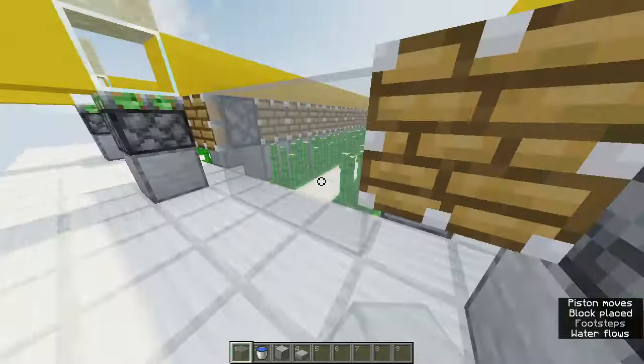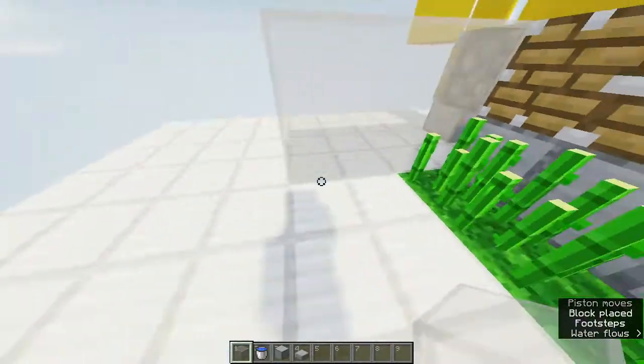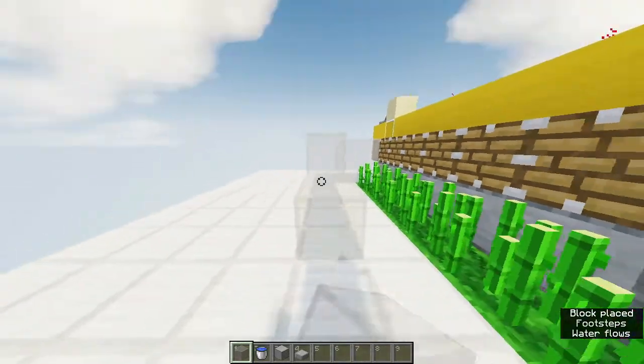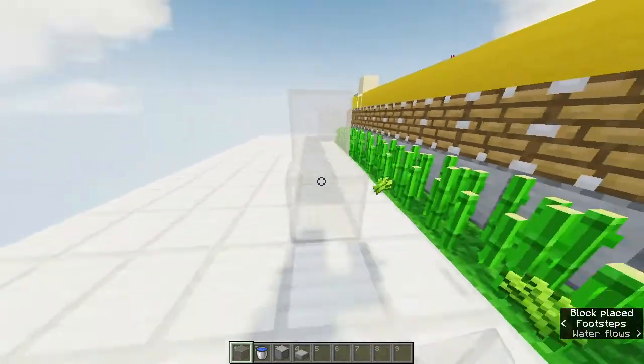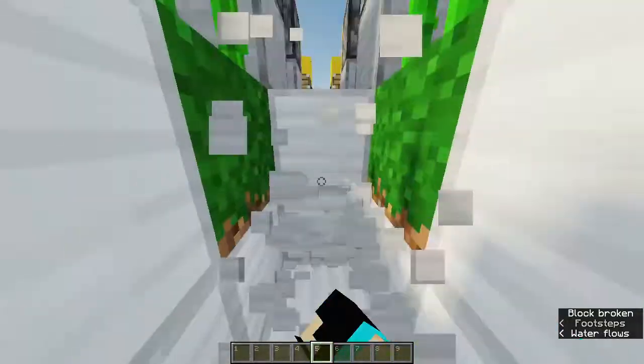Now we need to put blocks around it — you can use any solid block instead of glass. Make it a 2 blocks high wall around all 4 sides. Then dig 2 blocks deep in the middle for the collection system.